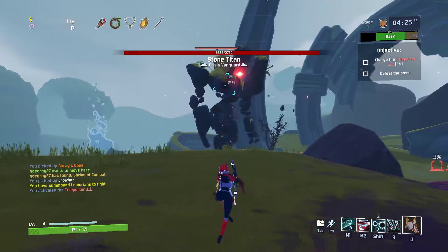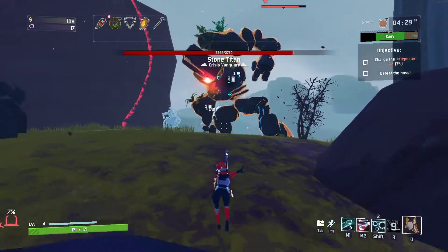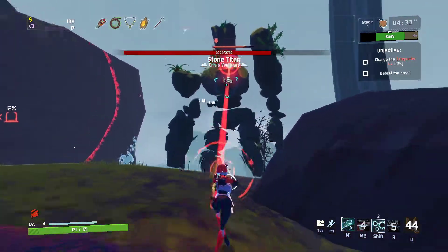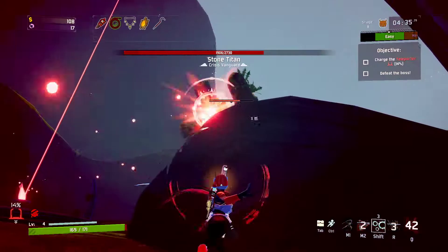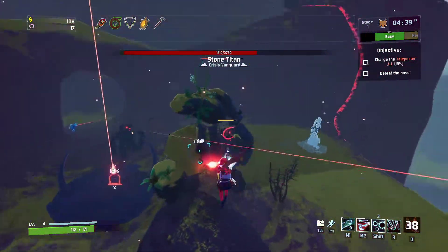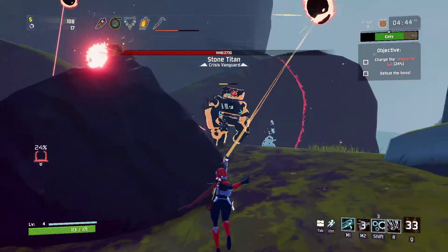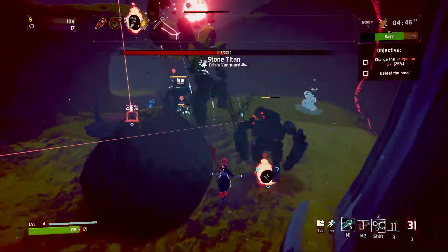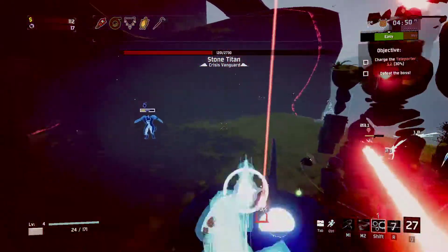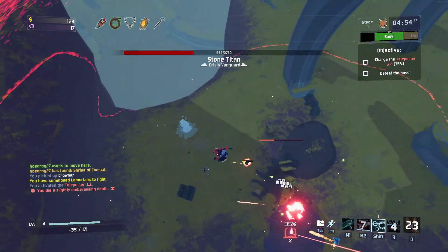Stone Titan — shouldn't be too bad. We've got a rock we can hide behind if he fires his lasers. He fires a continuous beam as opposed to the smaller titans who fire one big burst. There's quite a few enemies and... yeah, that's killed me.